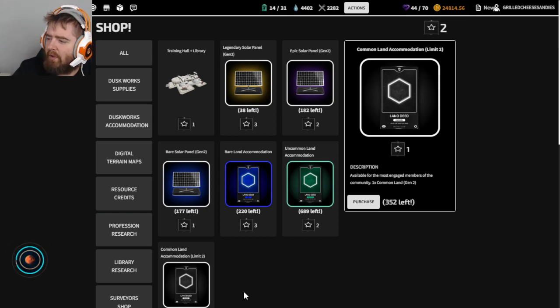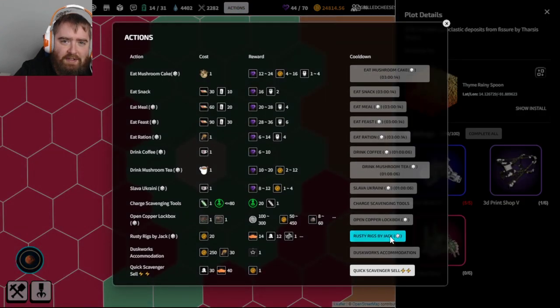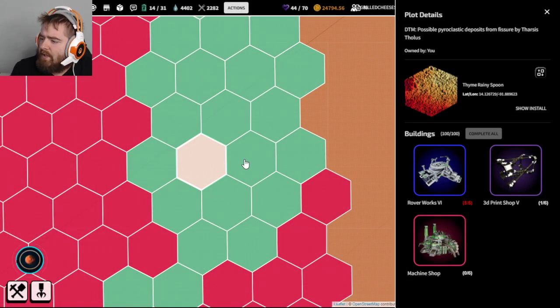Usually the most expensive rover will give you like two machine parts and two wheels - repairing rovers can be a tough business. Let's roll one more time - we got 12 ice.